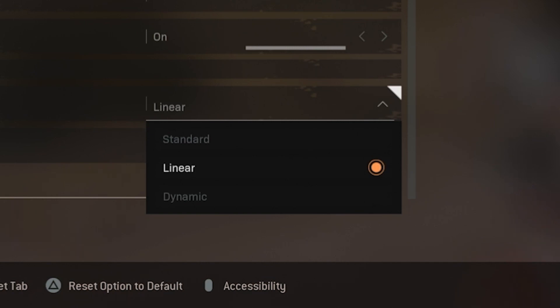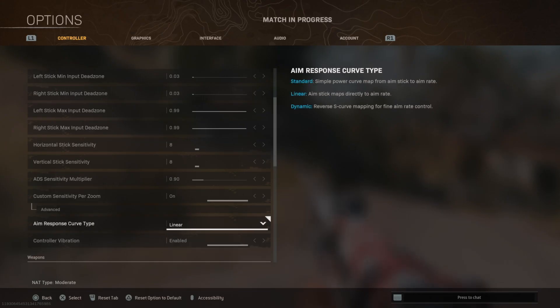In short terms, what linear does is that whatever movement you do in your analog stick is going to be interpreted directly in the game. Dynamic and standard have an AI system applied, so they don't apply the same speed when you move your analog stick — some have a slowdown at the beginning, then speed up at the end or in the middle. But linear: whatever speed or force you apply to your analog stick, it will do exactly that in your game. That's why linear is the best one.